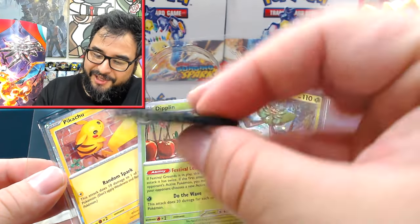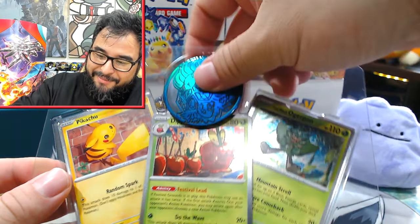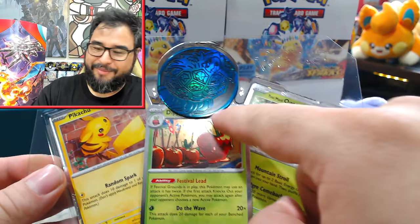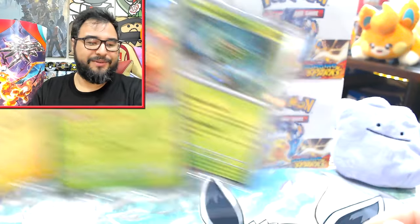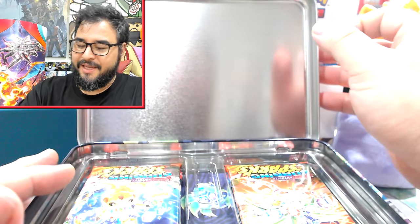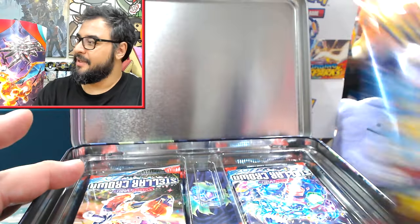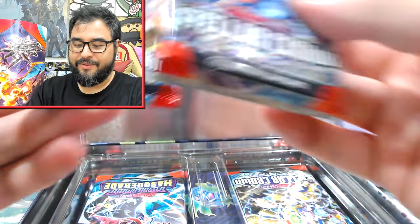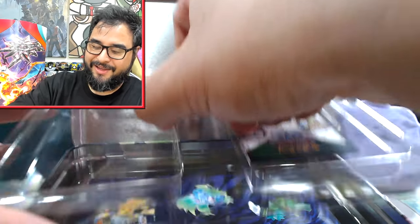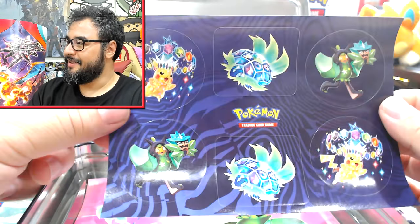It also comes with a really cool-looking Terapagos coin — it feels a lot bigger than the usual coin too. Let me set that aside. Main course of the tin: we've got one Surging Sparks, two Surging Sparks, and then three Stellar Crowns and one Twilight Masquerade — as if just to tease me. You will not get that Greninja! And then you've got your sticker sheets.